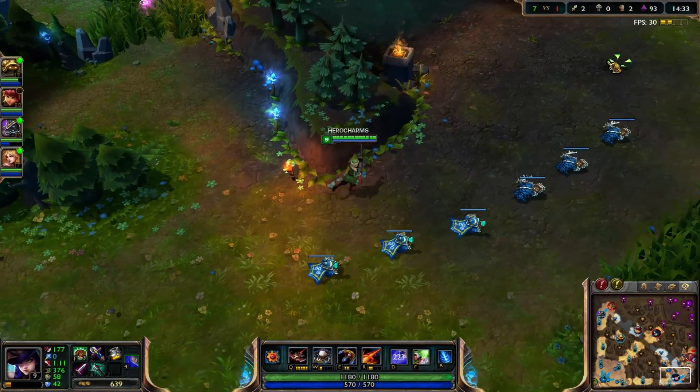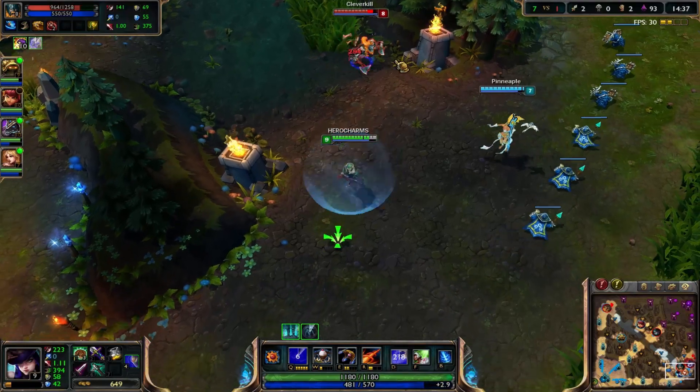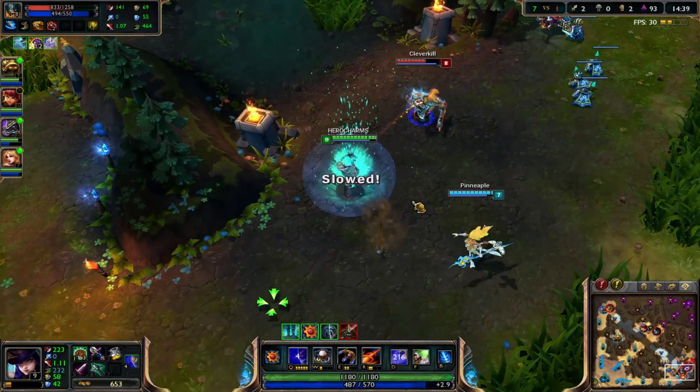One thing I do have a problem with on Caitlyn is I usually run out of mana — it's a bummer.